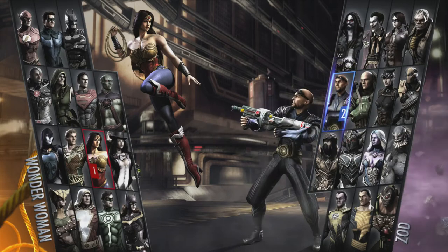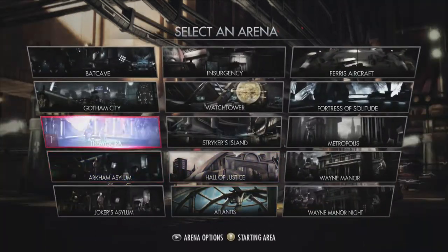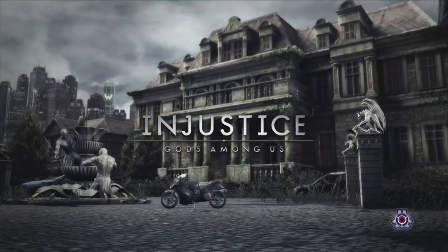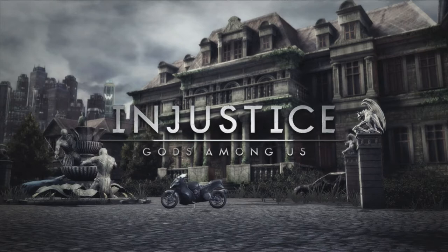Right now I'm going to pick Wonder Woman because she's my favorite character, and I'll pick Deathstroke as well. There are different stages in this game — different stages do different things and are different lengths. Interactables are things you can throw, pick up, run, or jump over, which I'll get into in a minute. There are power characters and gadget characters in this game.